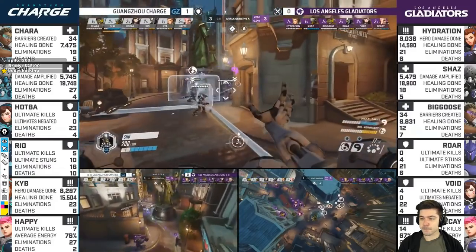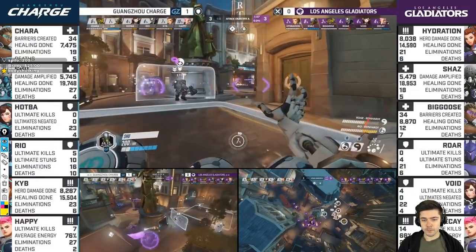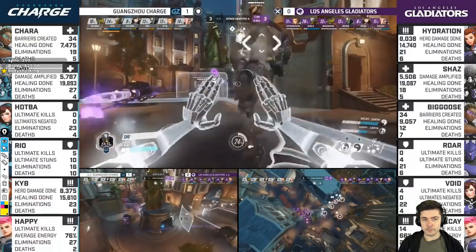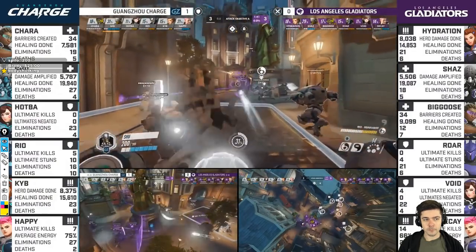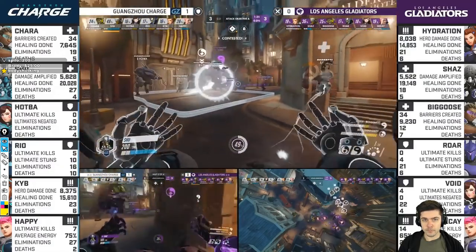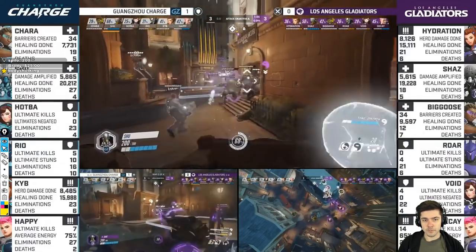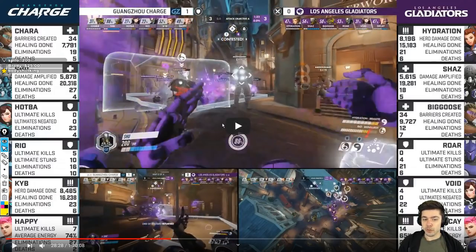The Gladiators have certainly shown themselves to be capable. The Charge is holding up close — doesn't want to let the Gladiators get too comfortable. Ryo has to be careful and is trying to snipe Chaz. Gladiators are biding their time, testing the air, just waiting for a misstep. Biggu is waiting for Ryo to step a little too far forward — that's how they've tried to initiate. Now the slow push corners the Charge and they're taking a lot of damage.